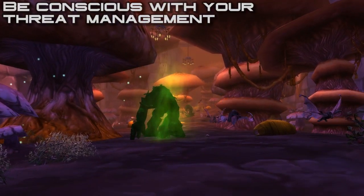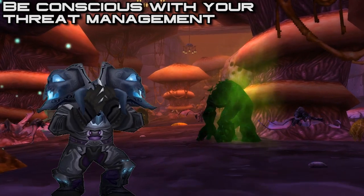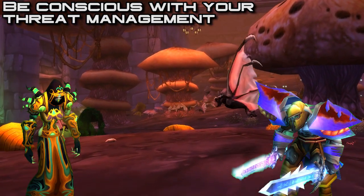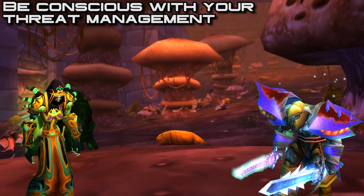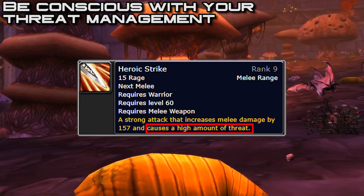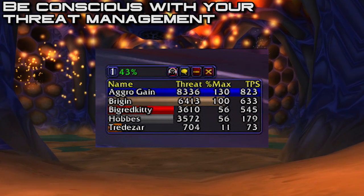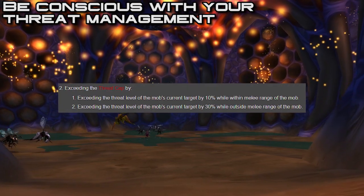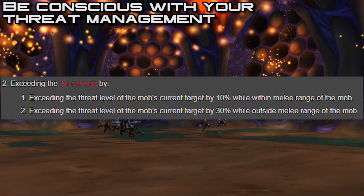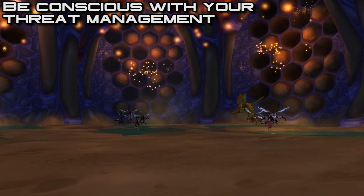Threat is way different in Classic WoW than in the modern game — it's really delicate. Tanks don't pull an exceedingly higher amount of threat than the top DPS, especially warlocks and fury warriors. Warlocks deal shadow damage, which is coded to generate more threat than other spell schools, and fury warriors deal massive damage with heroic strike generating high threat. Download a threat meter to monitor the tank's threat. In Classic you need to overtake the tank's threat by 10% in melee range, or 30% outside it, to pull aggro. Give the tank time to establish threat, and don't blindly AoE all the mobs.